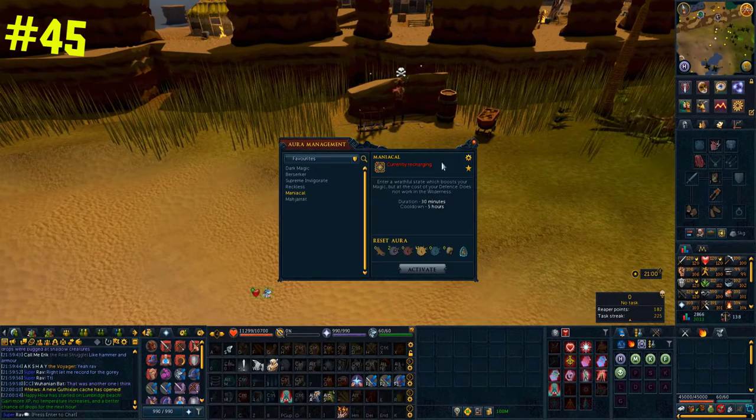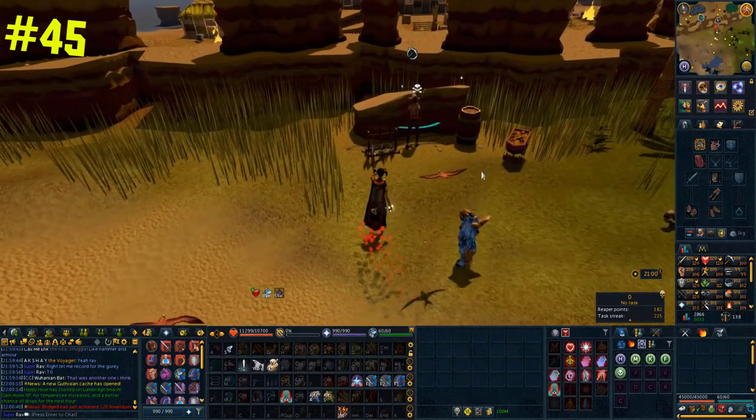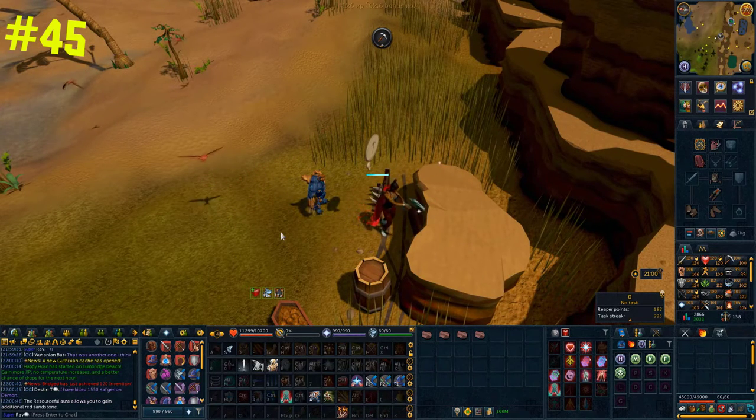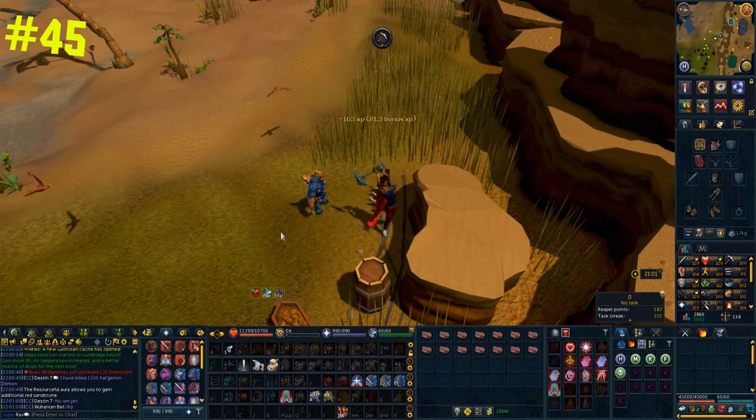The resourceful aura is one that has long been forgotten. It costs 23,000 loyalty points from Solomon's General Store. One nice use is for sandstone mining — activating it gives you 10% additional sandstone, and this stacks with the honed perk from invention, which also gives an additional chance to get sandstone, meaning you're looking at around 20% additional sandstone overall. Another great use is for ironmen in material caches — the aura gives a 10% chance that the cache won't deplete when it was initially meant to.